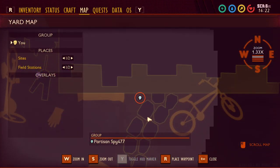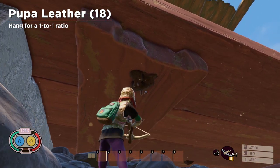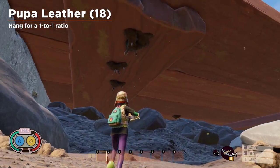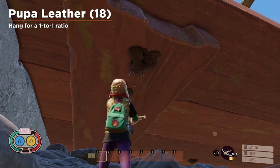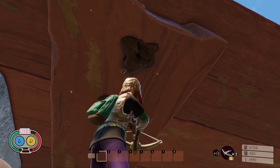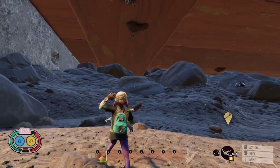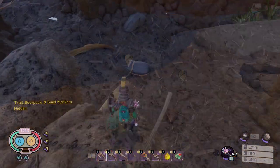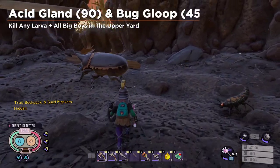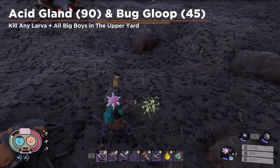To farm pupa, use the resource surveyor, but also remember that there is some pupa hanging from the shed port and it doesn't show in the resource surveyor. Pro tip: pupa can also be hanged on jerky racks for a 1 to 1 ratio. For acid gland, kill annoying larvas. And for bug gloop, go for the big insects in the upper yard — they always drop some of it.